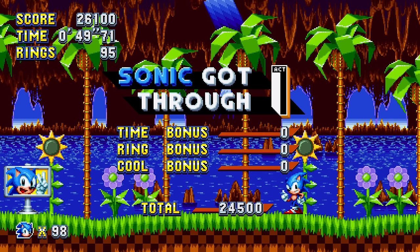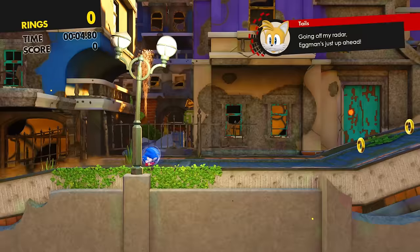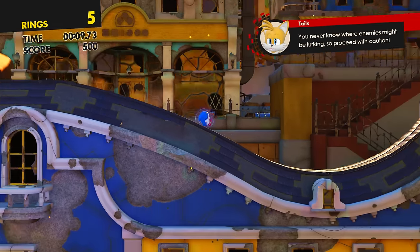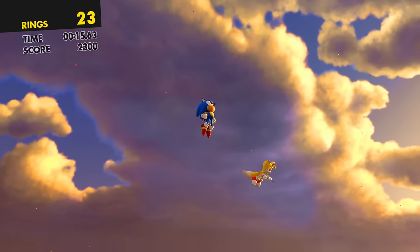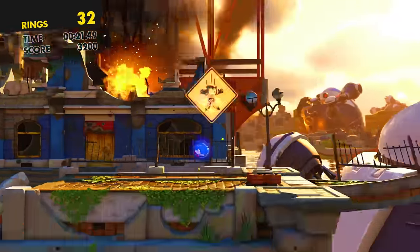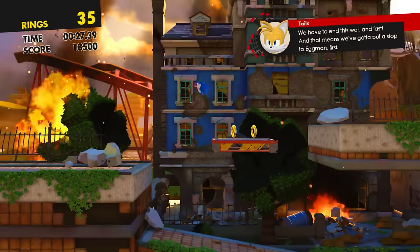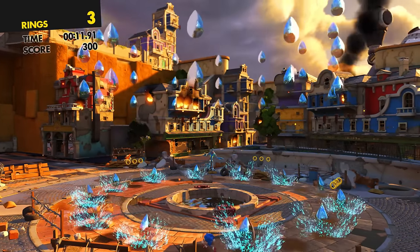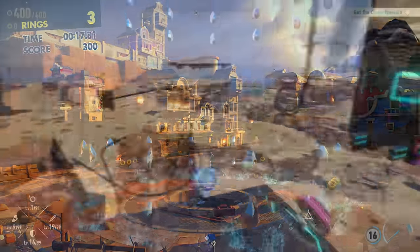For Sonic Forces, there's not a ton I'd recommend — just a couple of small things like removing the auto-scrollers from that one level and adding some cut dialogue back to improve the story. The one major mod I'd recommend is the Classic Sonic Improvement Mod, which adjusts Classic Sonic's physics, substantially changes the classic level design, and adds Chaos Zero as a new boss fight. I'm very impressed with the quality of this mod.